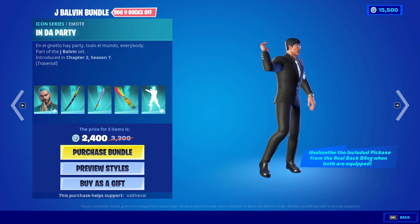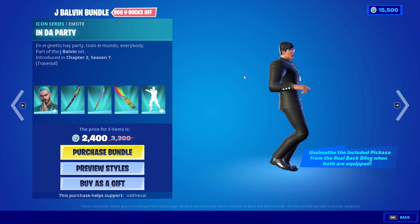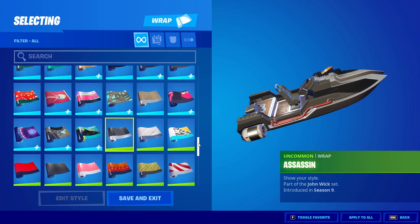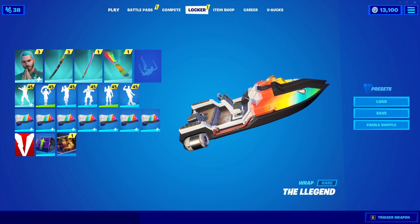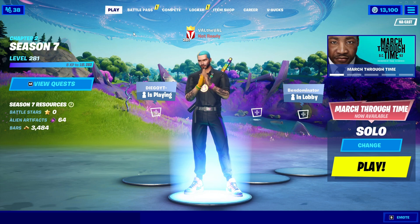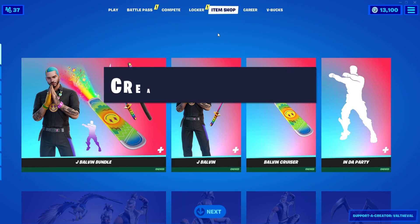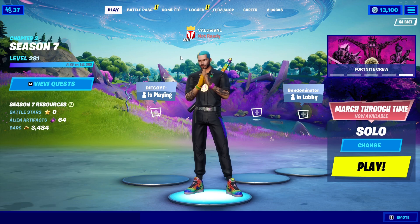You also do get an emote - in the party. Unfortunately, I'm pretty sure it's copyright, so I can't hear the music, but that's okay - that's not going to stop us from buying this. So we're going to go ahead and buy this entire bundle for 2,400 V-Bucks. Let's equip everything and make sure I have it all on. I want to change my wrap to kind of match - I know I have a rainbow wrap somewhere. This one right here, let's do the legend and apply that to everything. But if you guys are new here, make sure to subscribe. And if you'd like to support me as a content creator, or if you buy this bundle or anything else in the Fortnite item shop, make sure to use code VAL.